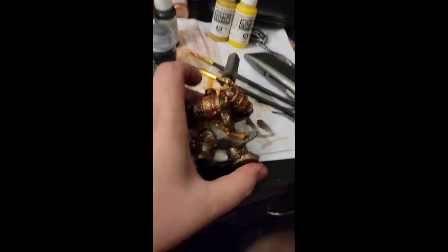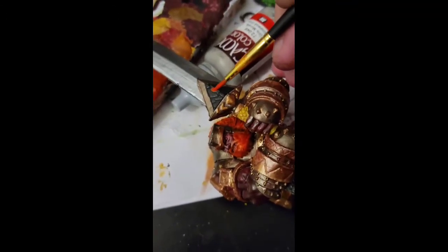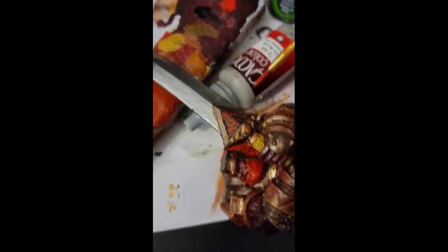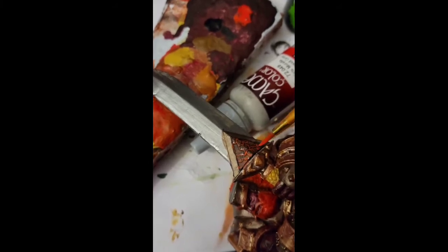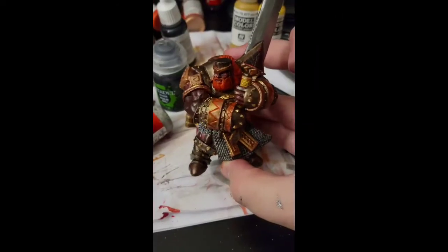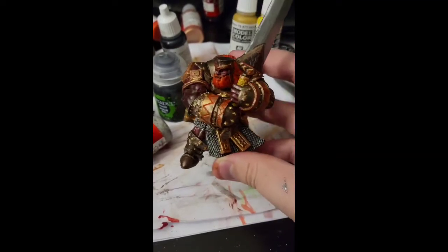I'm going to do a section here to make it look glowing — like charcoal or like there's lava flowing in the cracks. I have a reddish-orange homemade wash, so I'm just going to apply it to the whole thing, and before it dries I'm going to kind of wipe it with my finger so the black doesn't have as much orange color to it. I also went in and added it into the triangular pattern on his wrists and gauntlets.